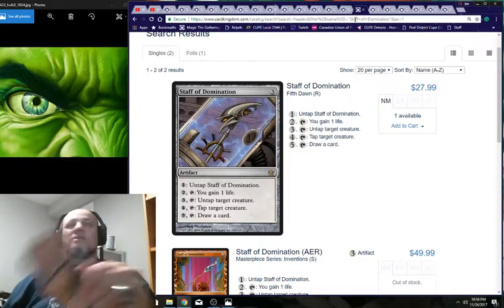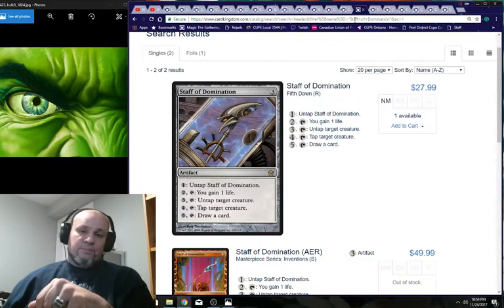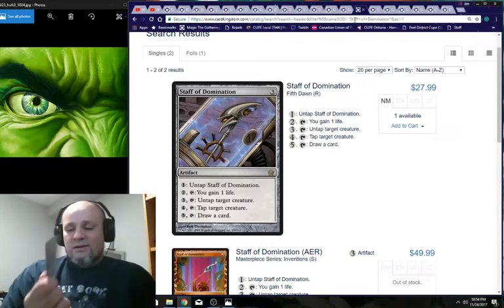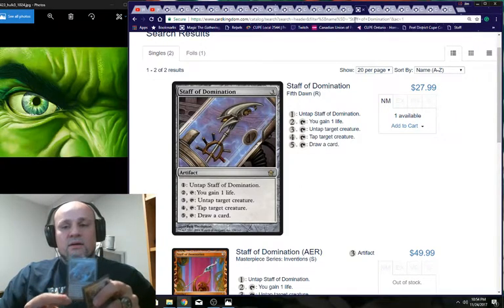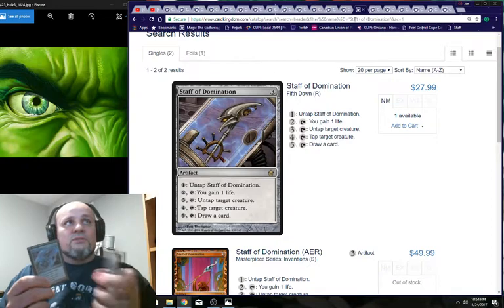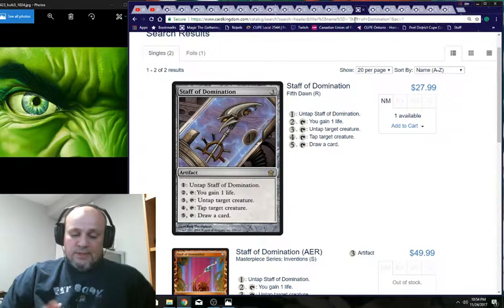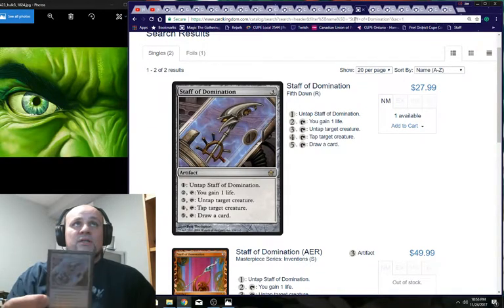Staff of Domination: with some mana you get endless utility — untap the Staff, gain a life, untap target creature, tap a target creature, draw a card. If you're generating five or more mana per turn with Paradox Engine or otherwise, you can just win. This is a win con and utility card like no other — it needs to be in this deck.